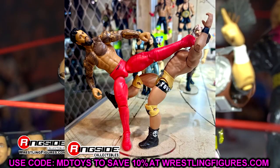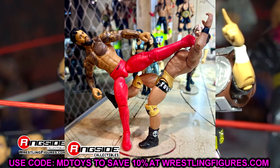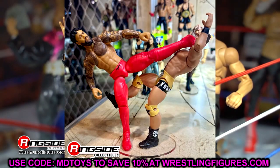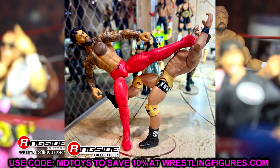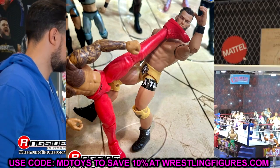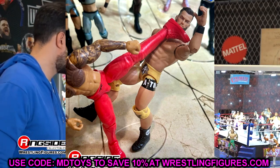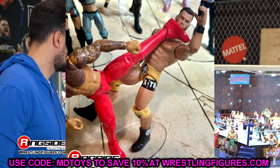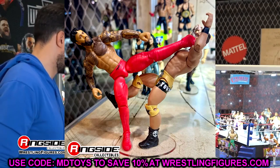We also have these other basics — I think this may be a main event series because that Jey Uso is supposed to come with a Roman Reigns, and that Austin Theory is supposed to come with John Cena. The Jey Uso is okay — it's not nothing to write home about, but it does have a lot of tattoos on there and Elite-looking shoes. The Austin Theory gold is kind of flat, but we have seen this figure leaked about a month ago in that black and gold gear from WrestleMania 39.